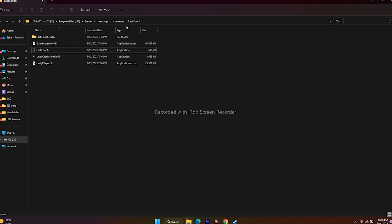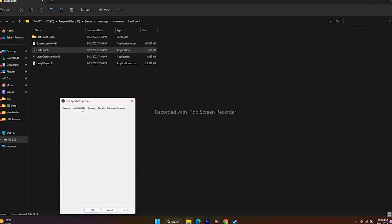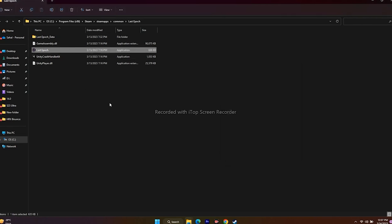Next, run the game as administrator. Since we're already in the installation folder, right-click the game application, go to Show More Options, then Properties, then Compatibility. Check 'Run this program as an administrator,' click Apply and OK, then launch the game.